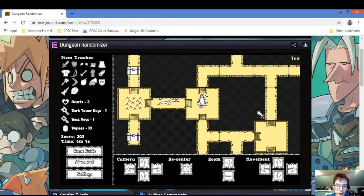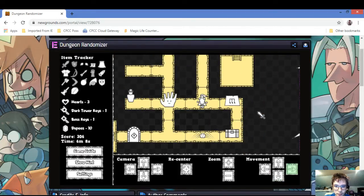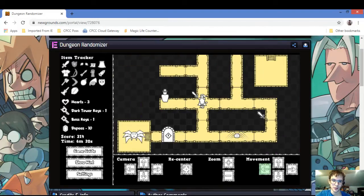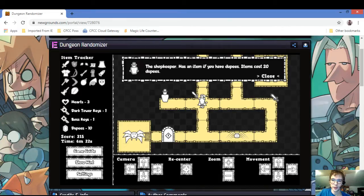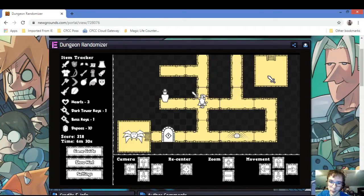If you guys are enjoying the series, go ahead and like and subscribe. There's the hero sword — this devil spider requires magic minions, which is the weirdest thing. I need 20 boots for that. The boss must have power to defeat — I guess I don't have the power right now.